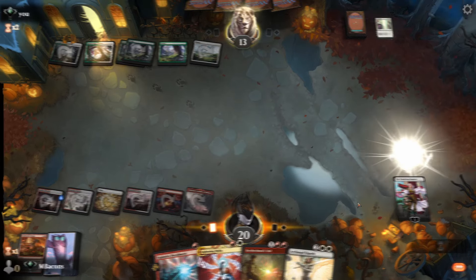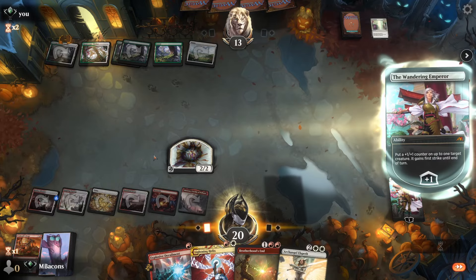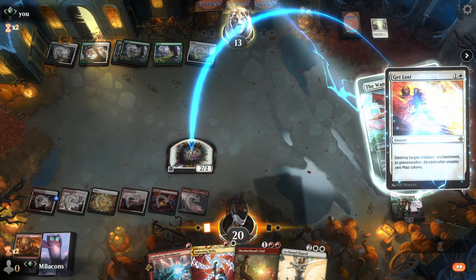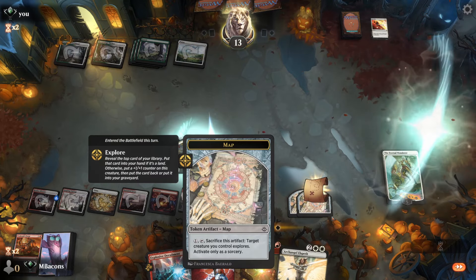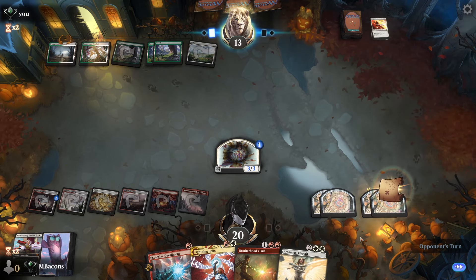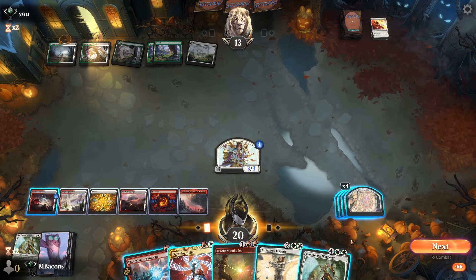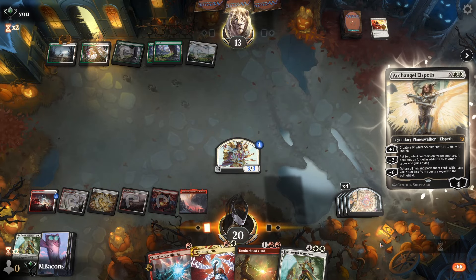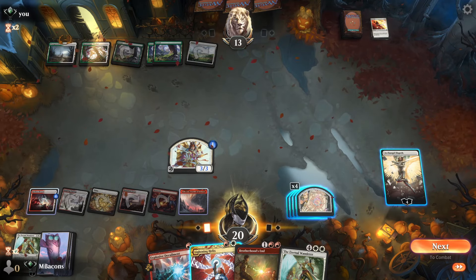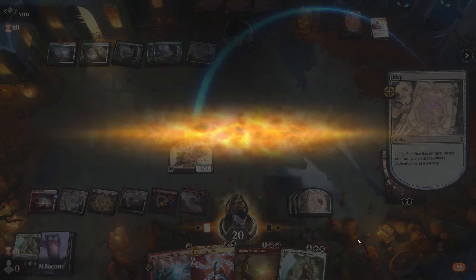Let's get our Eternal Wanderer down, make a double-strike token, and pull a counter on that token. Opponent hits the regular Wanderer with a Get Lost — because they had another one for the big one. It leaves us with a token that has double strike. We get another Eternal Wanderer. Let's go Archangel Elsbeth here — leaves us options using maps or casting Lightning Helix. Let's do some maps. Opponent scoops it right up. Good game.